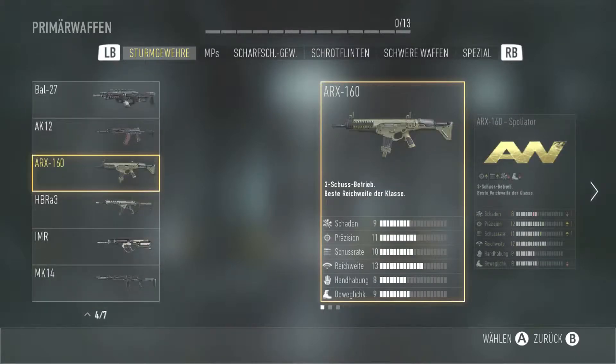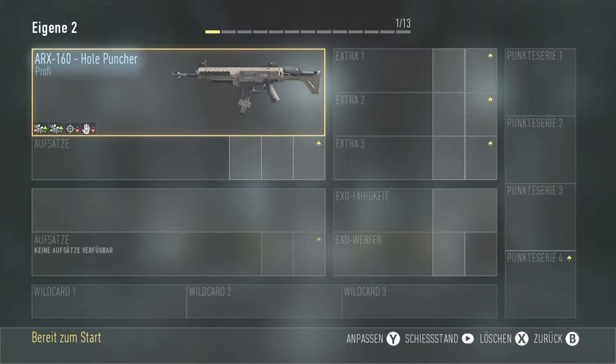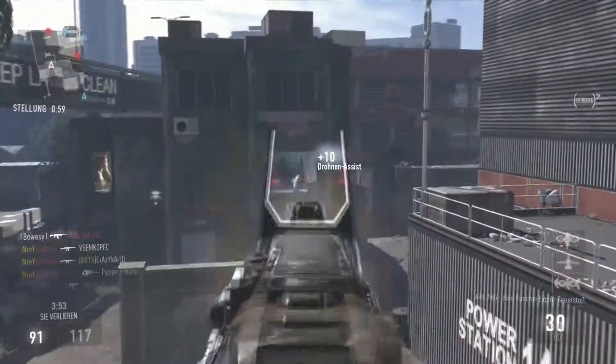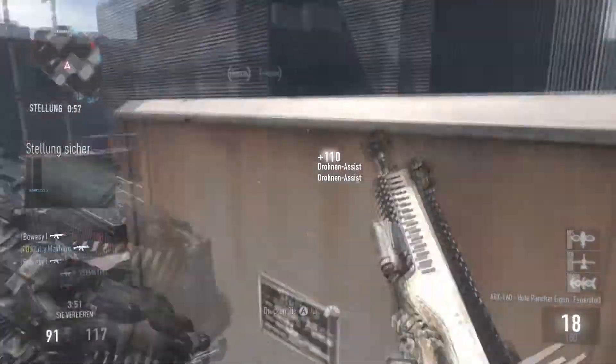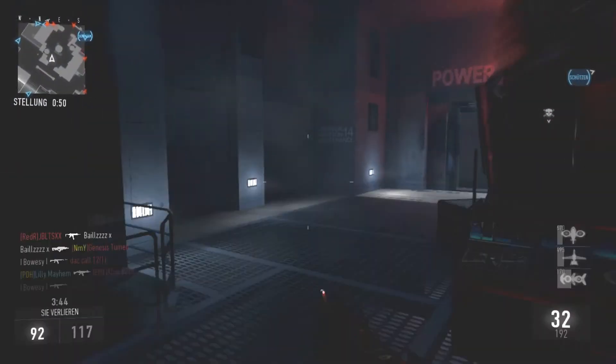First of all, we take the ARX 160 as our main weapon. We have the whole punching version right here, but you can do this setup with every version of the weapon. This weapon burst fires bullets through your enemies, so it's a very nice weapon on long range, but in short range, if you miss your first burst, you are almost dead.